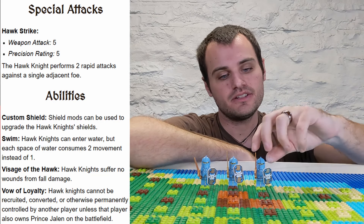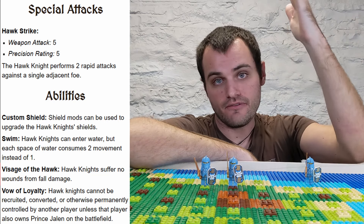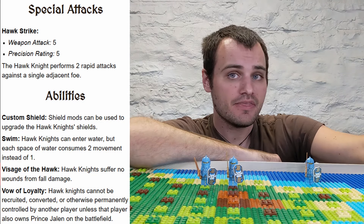Also like Jalen, they have the ability to swim in water. They also have Visage of the Hawk, so they can fall any distance and survive without getting any injuries. Beyond this, the Hawk Knights also have two additional abilities.